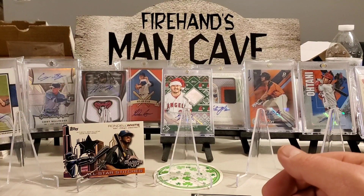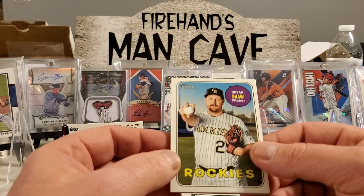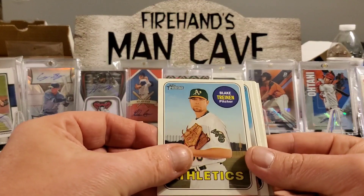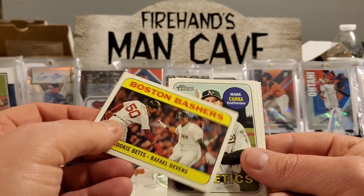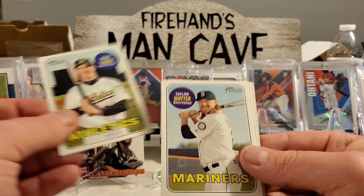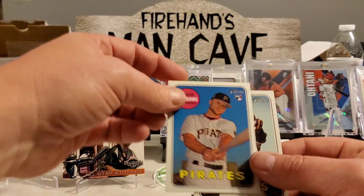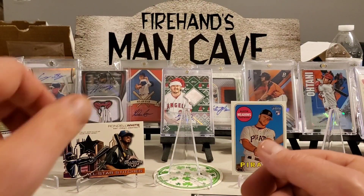2018 Topps Heritage High Number — looking for Acuña, Soto, Torres, Ohtani, Meadows, action variations, and autos. We got Brian Shaw, Blake Treinen, Bud Norris, Shane Carle, the Boston Bashers — Betts and Devers, that's pretty cool — Mark Canha, Taylor Motter. There's the Austin Meadows rookie! We got the Meadows rookie and Tony Watson — at least we got one of those.